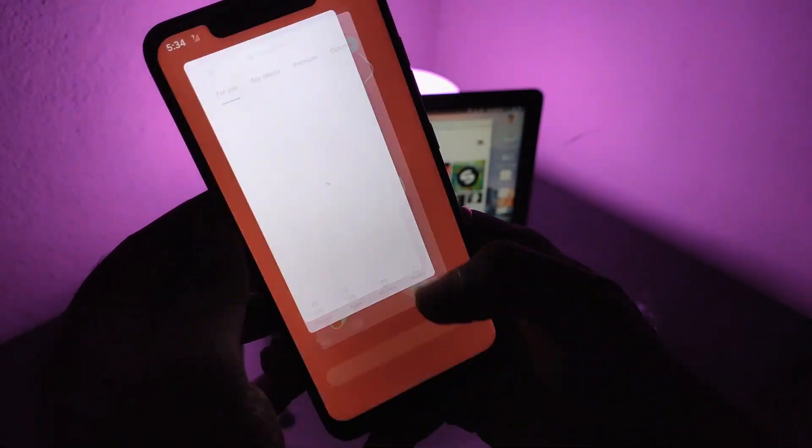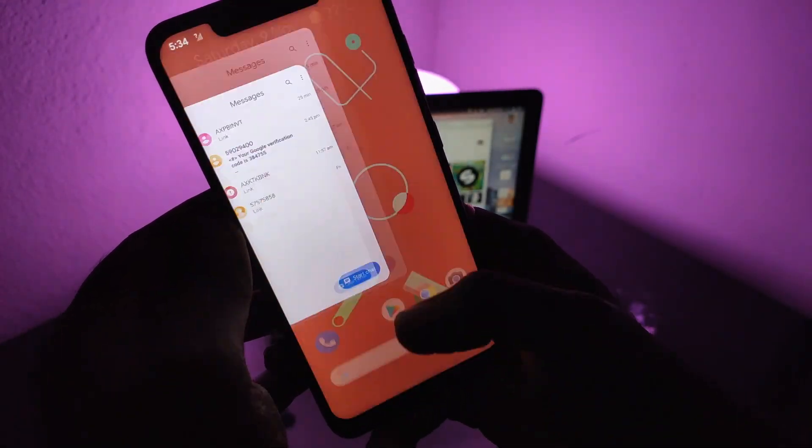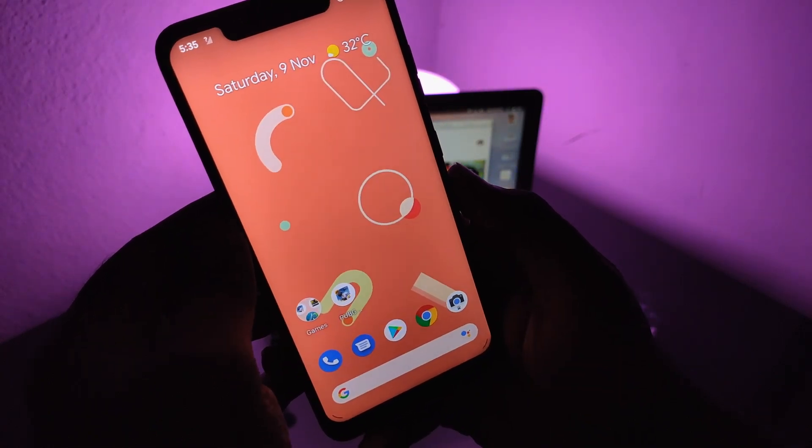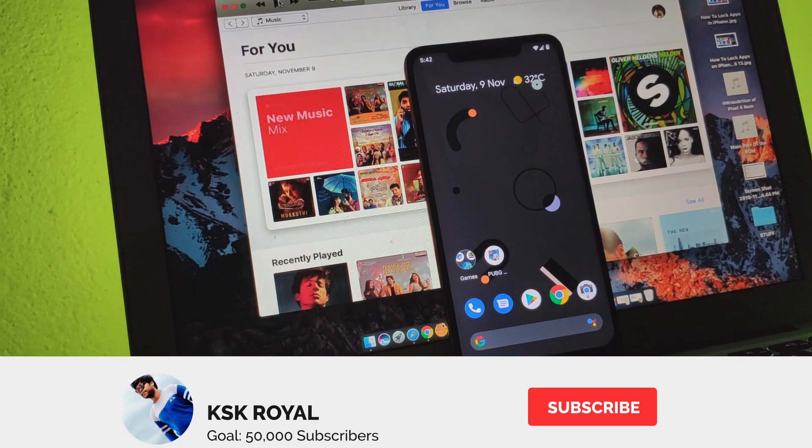Ever since Pixel 4 came out, I was quite astounded by its design, especially the orange color. Pixel 4 made me go crazy. Pixel smartphones are quite expensive these days and everyone can't afford it.